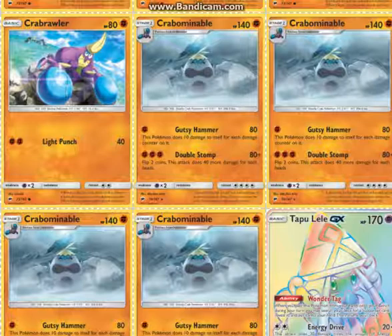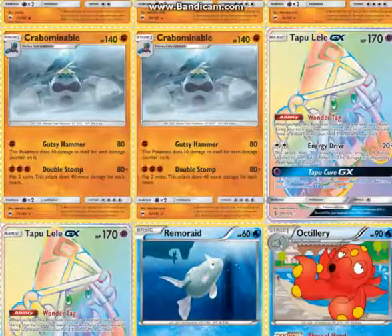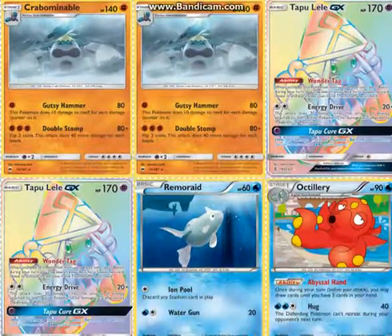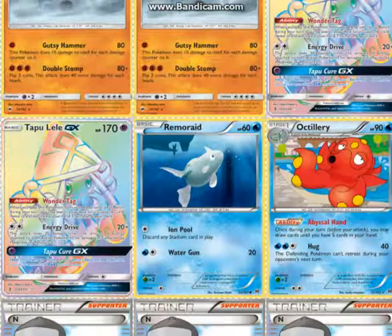Scoop-Up Cyclone or Life Dew might be used, though I don't think the major ACE SPEC options are probably going to be used. Two Tapu Lele GX — its attack is just too good not to use — and then a one-one Octillery line, because Octillery is good draw support and it can be used every turn.